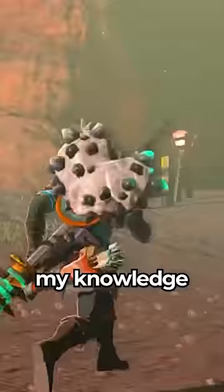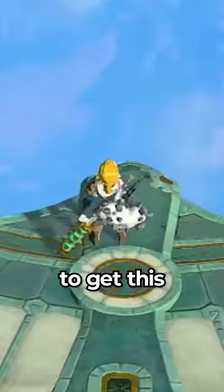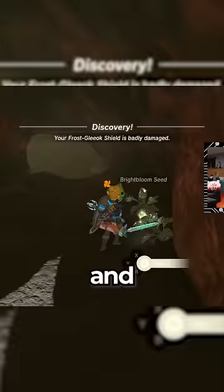However, there's one clothing item, to my knowledge, that allows you to dye Link's hair. To get this item, you will have to go right by Death Mountain until you reach Ynobo Co. Headquarters, and enter the South Cave.